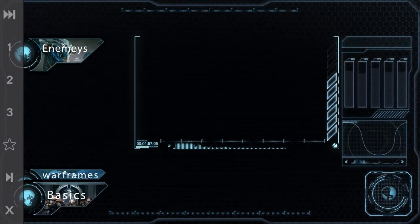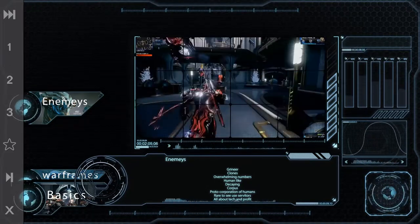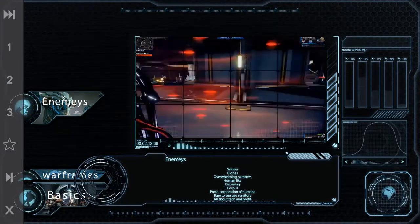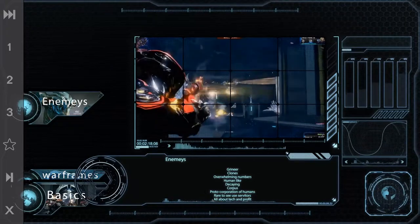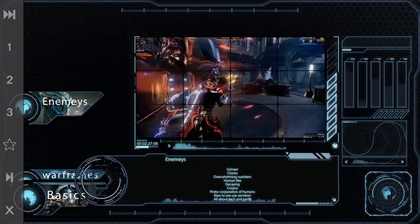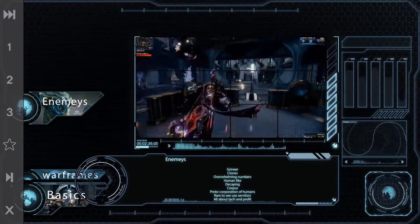Now onto enemy types. We have the Grineer, which are massive in number — there's thousands of them. They seized control of the earth through sheer numbers. The Grineer army is slowly decaying because essentially they're all clones; they clone themselves at such a high rate it deteriorates their DNA, which is the whole storyline. Within the Grineer there's a ton of different enemy types, from little melee guys with swords to big, scary girls with swords, and big stumpy marines and infiltrators — all sorts of enemy variety.